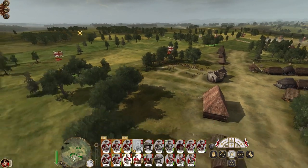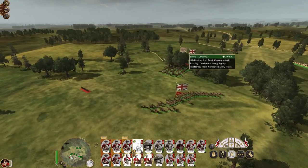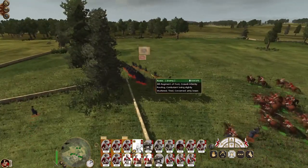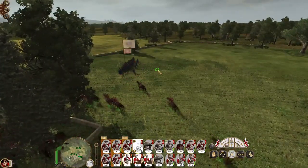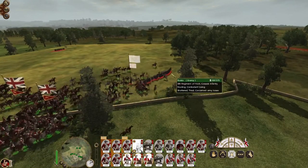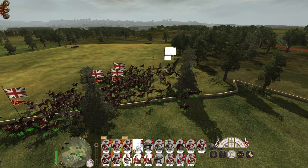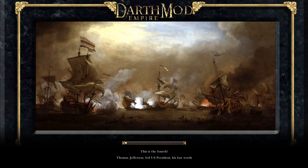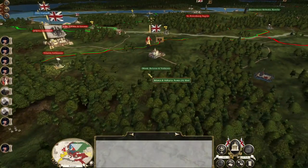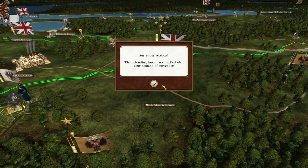There we go — the 8th regiment of Cossacks cut down by an absolute cloud of enemy cavalry. We're not going to kill them all because those guys managed to rout, but that is a good battle on the outskirts of Minsk. They've been destroyed, they've been pushed back — we will take our spoils.